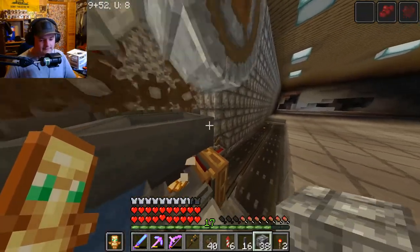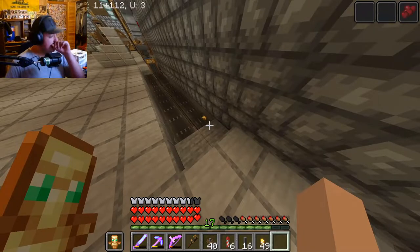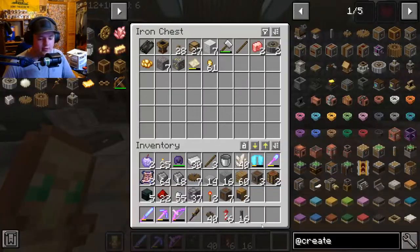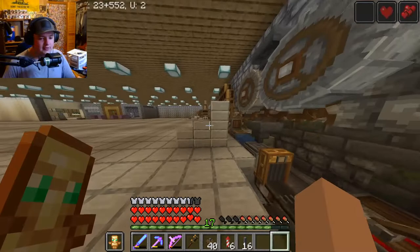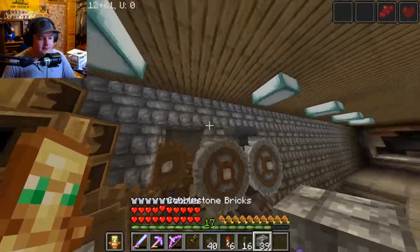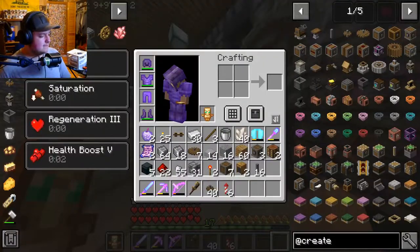I'll probably have to cover that back up. Now we know that works, and the conveyor belt works — all this works right now. Now I want to set it up to automatically turn the nuggets into full ingots. I think some people are probably cringing because I'm doing this the most complicated way possible, but I'm just trying to figure it out. Then we can start working on powering everything else.